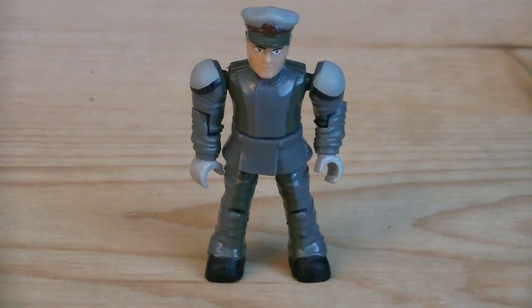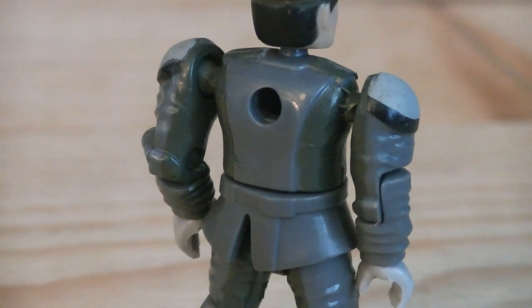Up next is the UNSC Officer, who has a completely new head sculpt, torso, and camo. He's painted in dark gray for his jumpsuit, with light gray, black, and red for detailing. And there is a peg hole on the back of the figure.